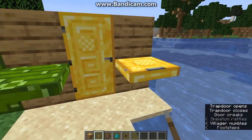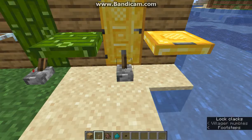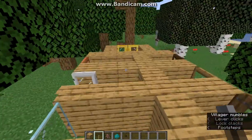With gold, you can open it like usual. If you use a redstone signal, it completely locks them. The same with the glass one as well.